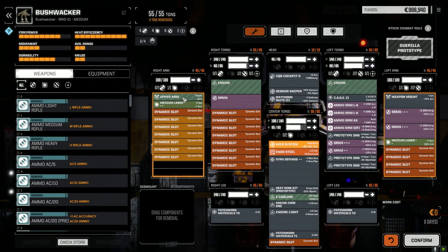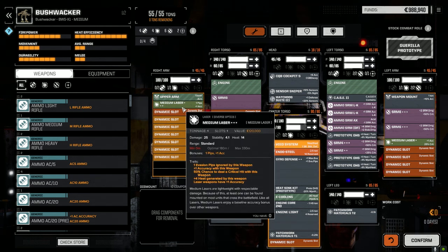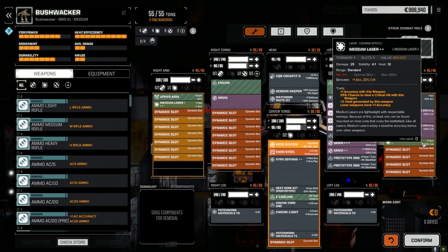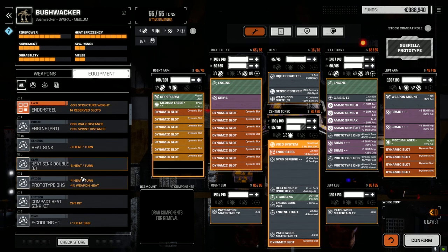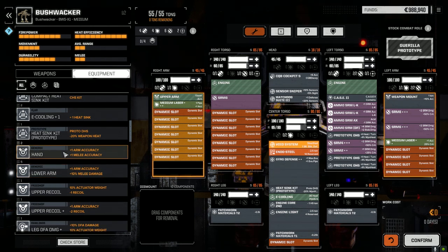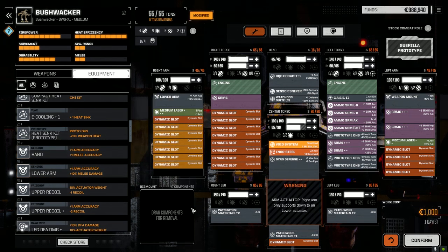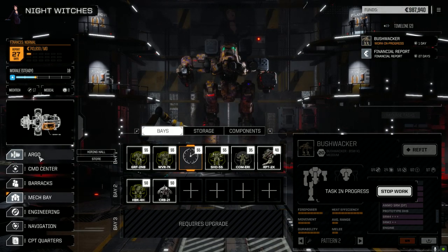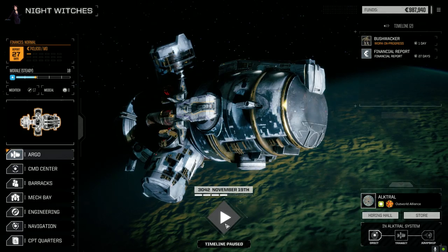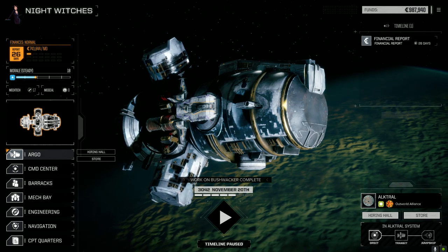We're running relatively neutral on heat — 48 to 58 — so we'll see how it goes. The medium lasers are one per arm: one has accuracy and evasion pip ignored with extra heat generated, and the other has plus-one accuracy and 25% crit chance with plus-two extra heat. We can turn them off if needed. Actually, looking at this, we should put in a lower arm actuator since we have enough tonnage.